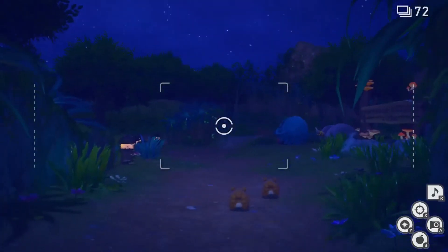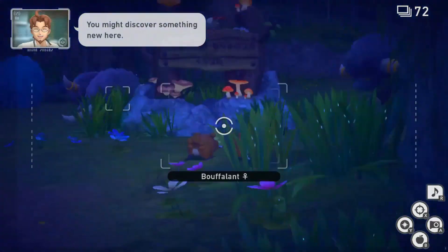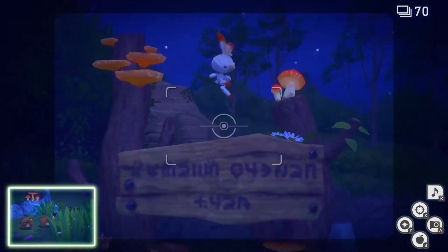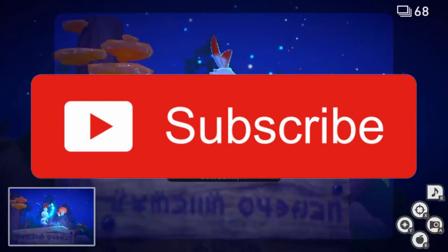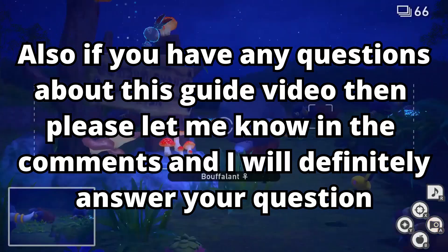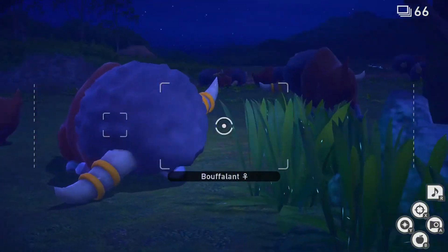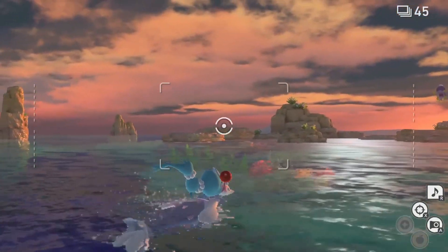That's how you can get all the Illumina Pokemon in New Pokemon Snap. If you enjoyed today's video and found it helpful, please hit that like button, comment down below what you want to see on this channel, and subscribe for more guide videos. If you have any questions about this guide, let me know in the comments and I'll answer them. Thanks for watching — stay safe and have an awesome day, gamers.